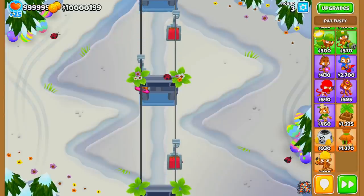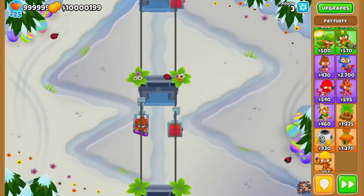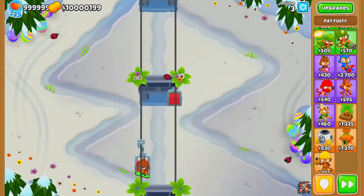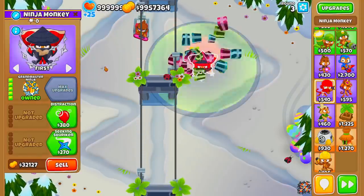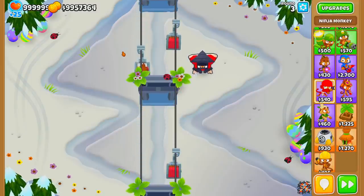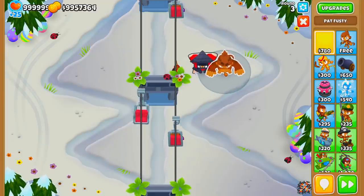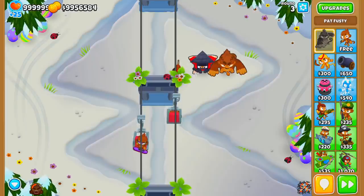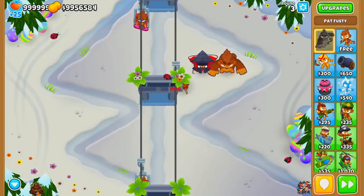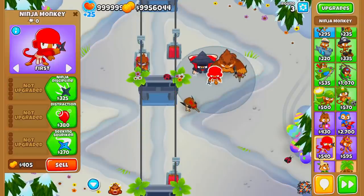Coming in at number three is probably one of the most fun CHIMPS strategies — the Grandmaster Ninja strategy. There's always something to do with this strat, whether it's buying towers or doing micro. When picking a hero, you generally want to go with Pat Fusty, because he provides knockback for MOAB-class bloons and has a level 3 ability that boosts attack speed, making the Grandmaster Ninja even stronger.